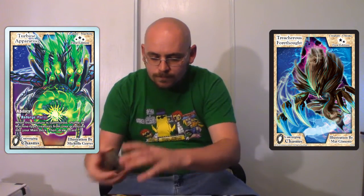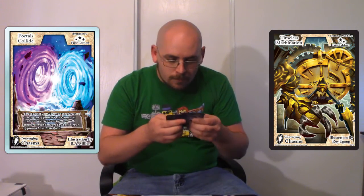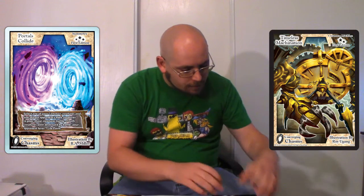An uncommon Treacherous Forethought. A rare Turbine Apparatus. Cool. An uncommon Timeless Machination. What are you, number 7? Are you the chosen one? Portals Collide — that's still a pretty good card.